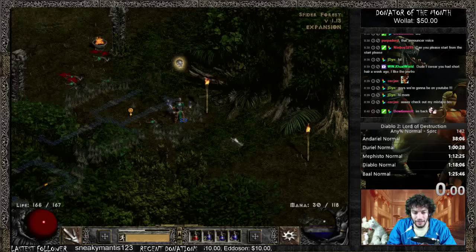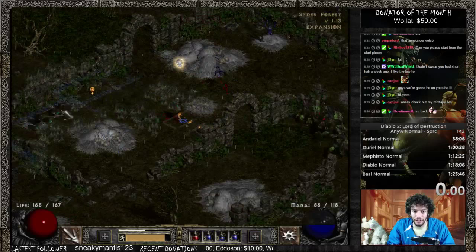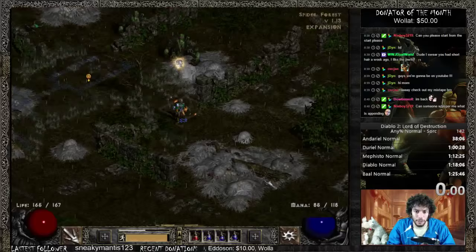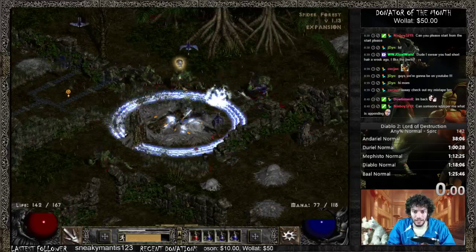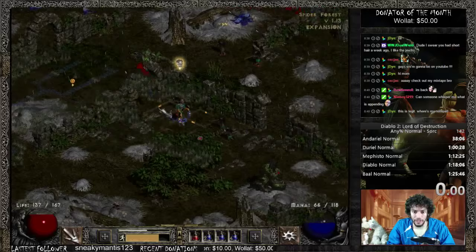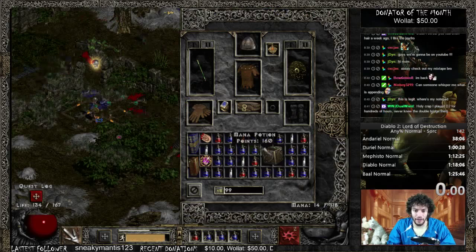I'll go ahead and check in here, looking for the spider cavern. It'll be down in this bottom corner. If it's going to be on the right side, spider cavern will be down here in the right corner - and as you can see, it is. If this was the arachnid lair, you would see it somewhere up around here. So arachnid lair is going to be up high, kind of up and around near your waypoint. But somebody's a boss here - there they are.